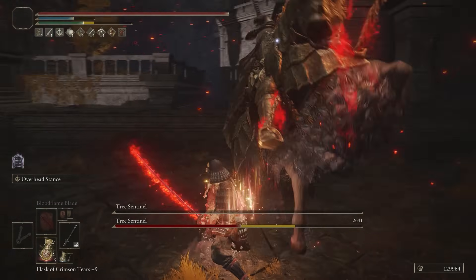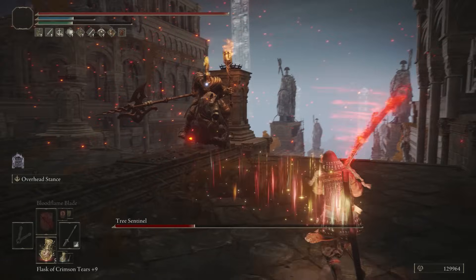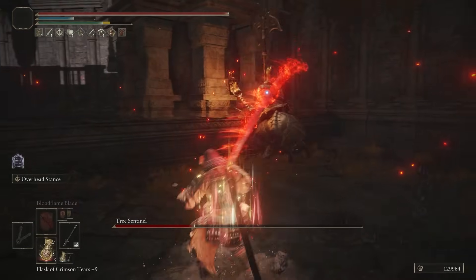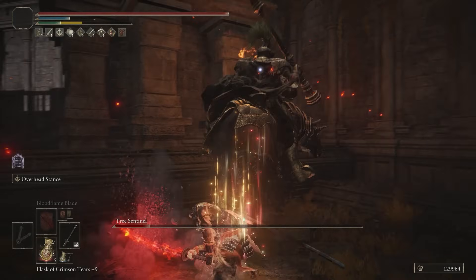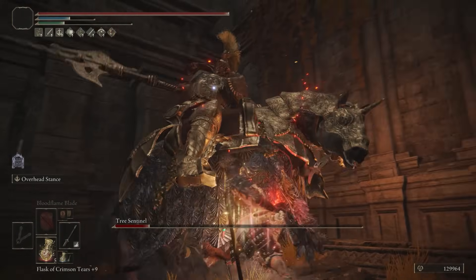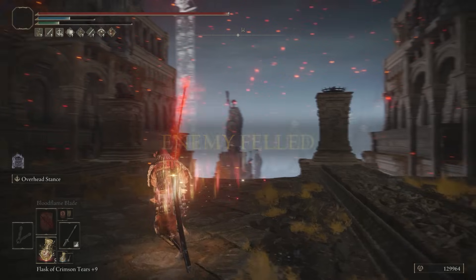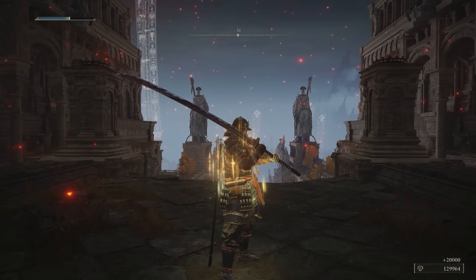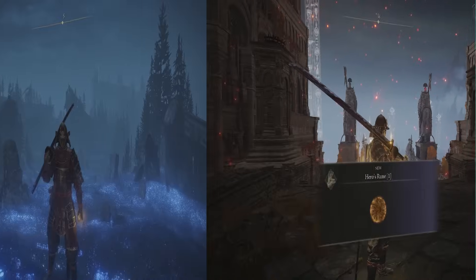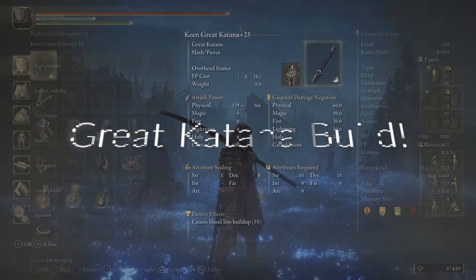The Three Strikes are ultimately going to be your best bet here because it's going to give you a lot of bleed buildup — I was realizing that really quickly. That's probably the best part of the Katana. It also has a really good running R1; I imagine that's going to be great for PVP because it has a pretty good reach on it too. The running poke does a lot of damage as well. I can definitely see that being useful for PVP and even for PVE. We're going to have around 700 AR in Keen Affinity, which is awesome. Let's jump into equipment and stats for this one.